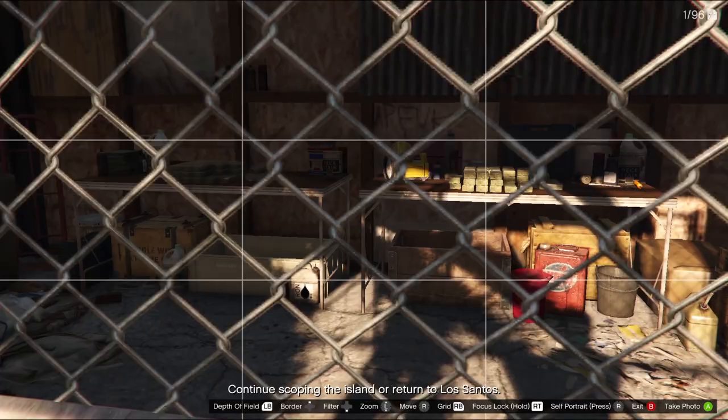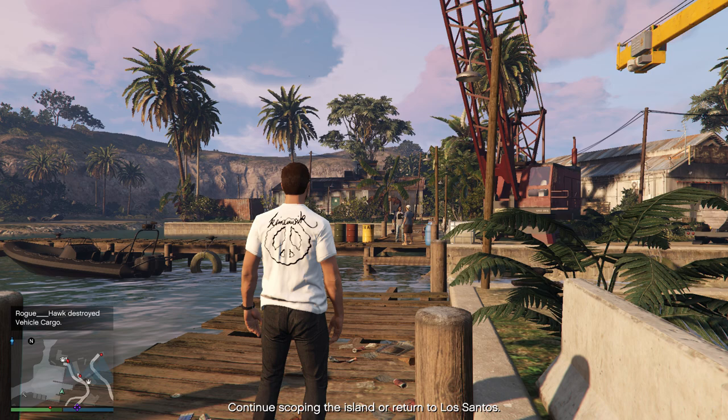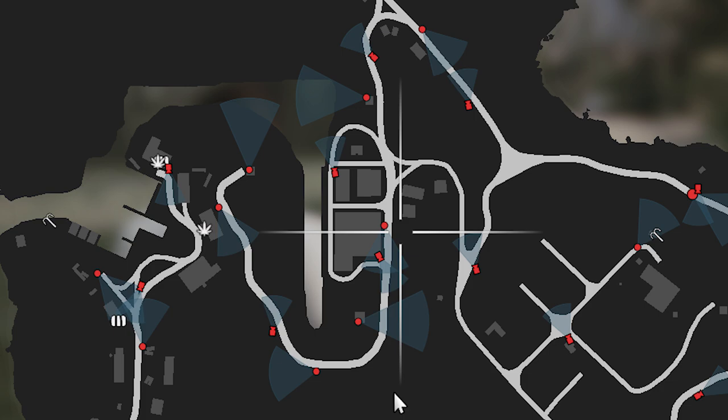This next position worked out so well for me — I wasn't expecting it at all. I was standing next to the crane thinking there'd be some grappling equipment nearby, took a photo, and as it turns out in the warehouse right in front there are two stashes of secondary loot that I had totally overlooked. I really just got lucky. Just keep snapping the same picture two or three times and that should be it for the main dock.